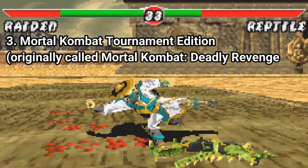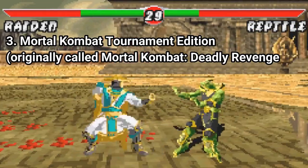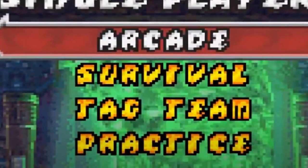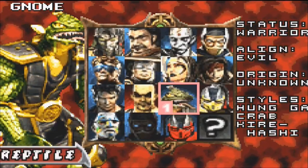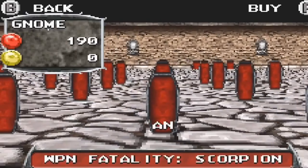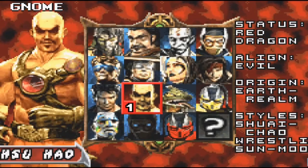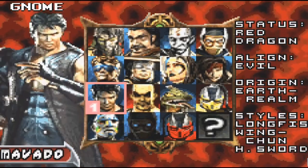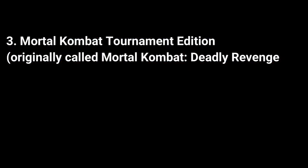Mortal Kombat Tournament Edition is some sort of game of the year edition of Deadly Alliance, as it has more content. As game modes you get Arcade, Survival and Tag Team. There are 15 characters in the game. The game also has an in-game shop called The Crypt, where you can buy different colors for each character — though those are not really costumes. The characters don't get a new costume, they get different hues.